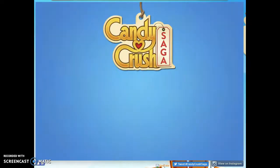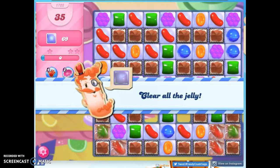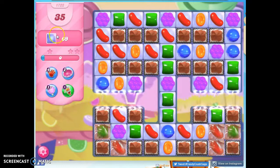Hi friends, this is Susie, your Candy Crush Guru, here to help you solve the puzzle of level 1722, which is a hard level where we have 35 moves to clear out 69 Jolly.